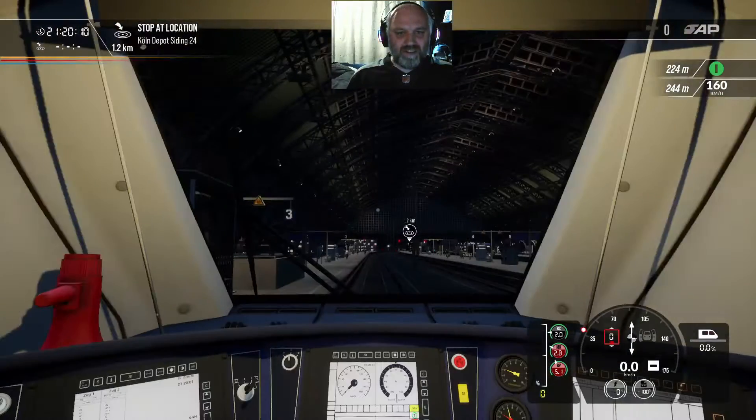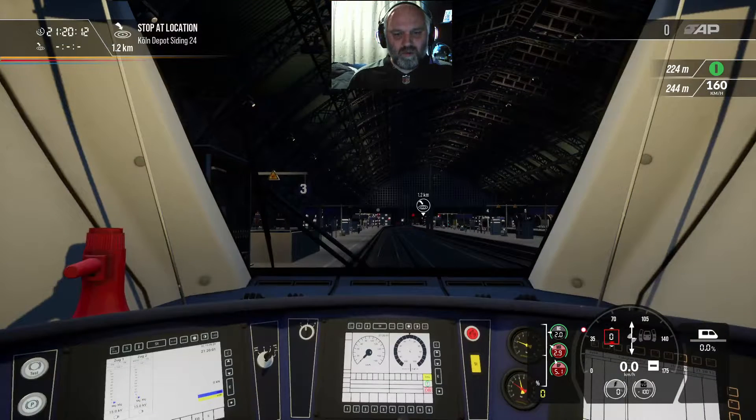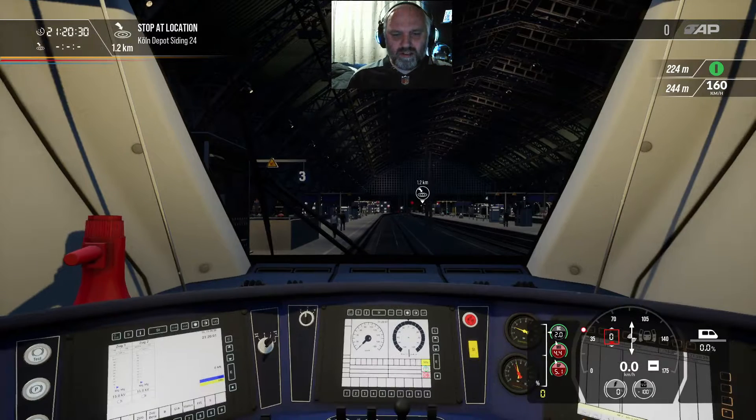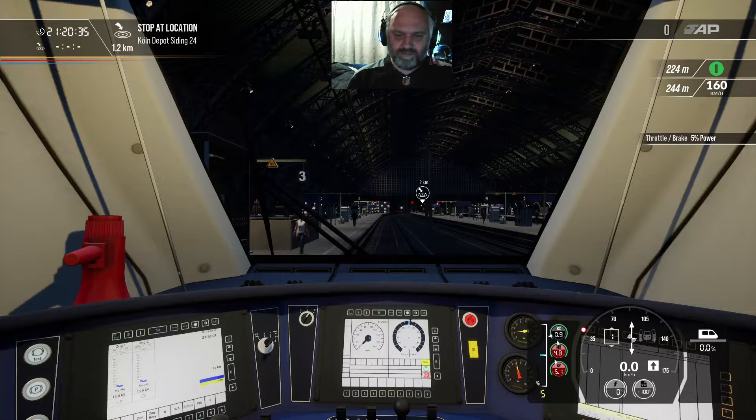Hi and welcome back to RedRev1917. We are in Train Sim World 2 — this is the new Unreal Engine 4 version of Train Sim World 2, which is only available on Epic at the moment. I just thought I'd give it a little run and see what the graphics are like. I've got ultra settings, so this is ultra high graphics. My PC isn't exactly top of the range but it just seems to be working.